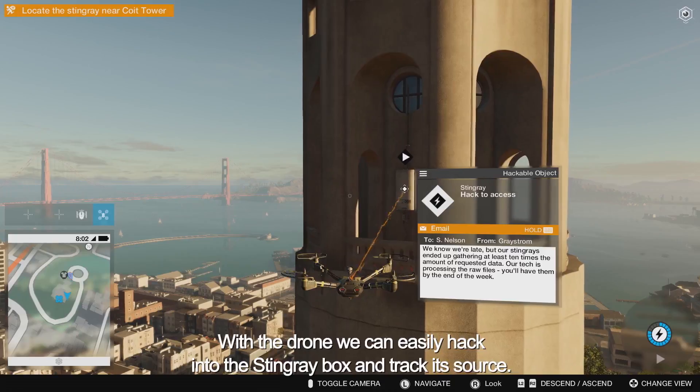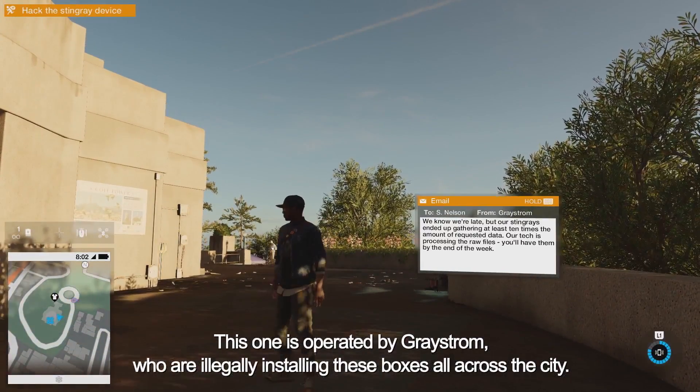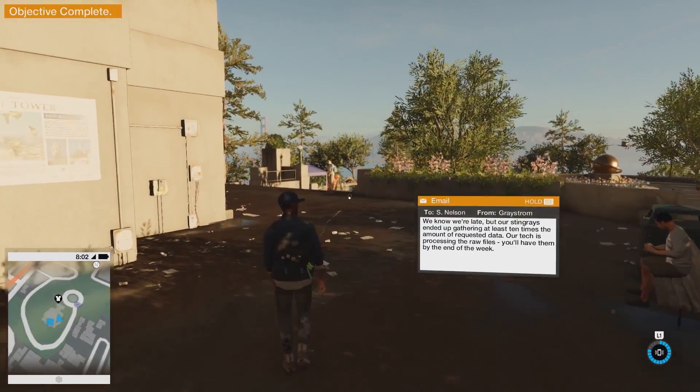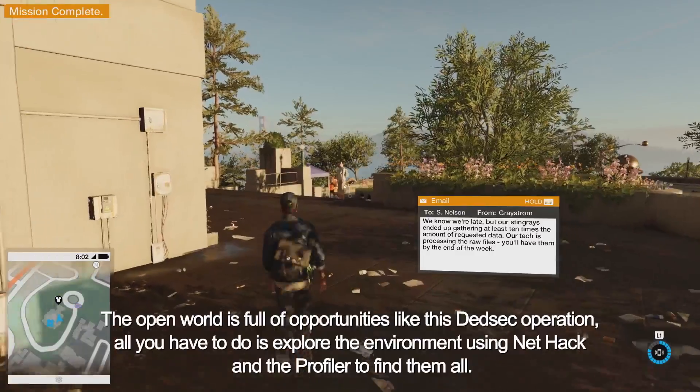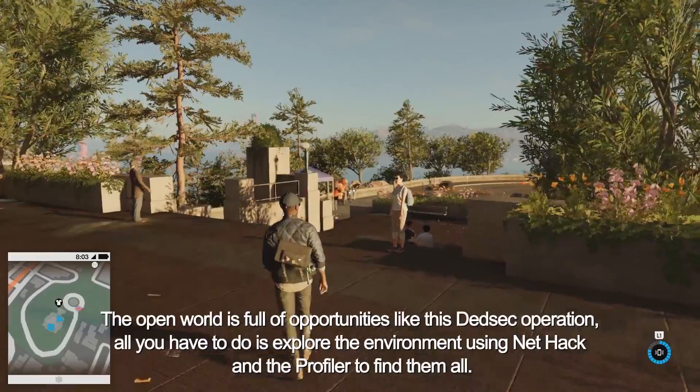With the drone, we can easily hack into the Stingray box and track its source. This one is operated by Greystrom, who are illegally installing these boxes all across the city. The open world is full of opportunities like this DedSec operation — all you have to do is explore the environment using NetHack and the profiler to find them all.